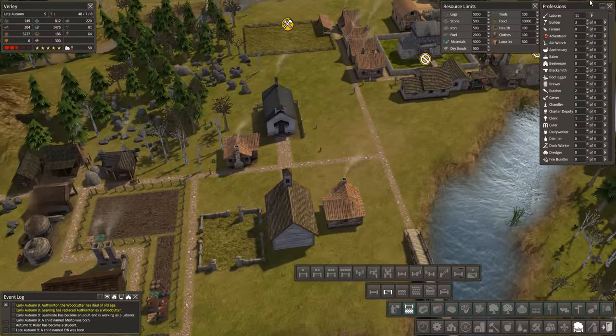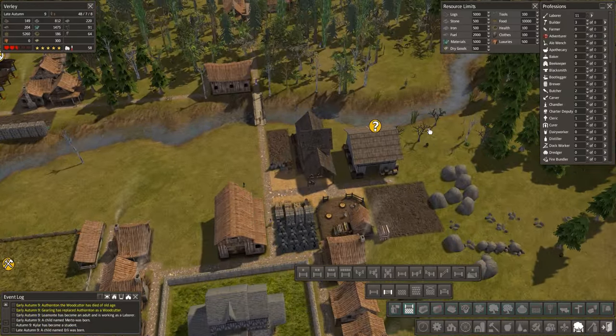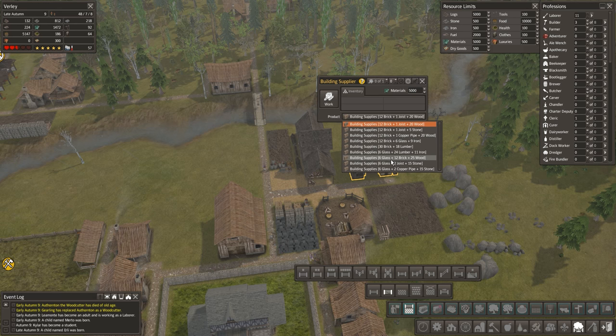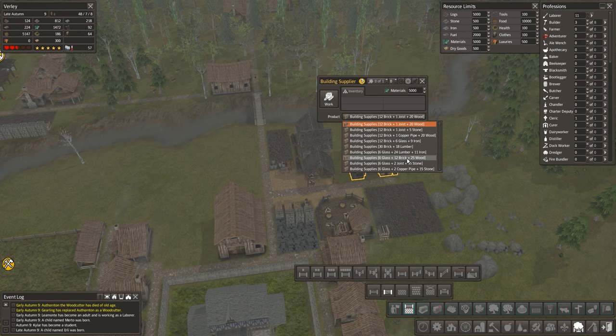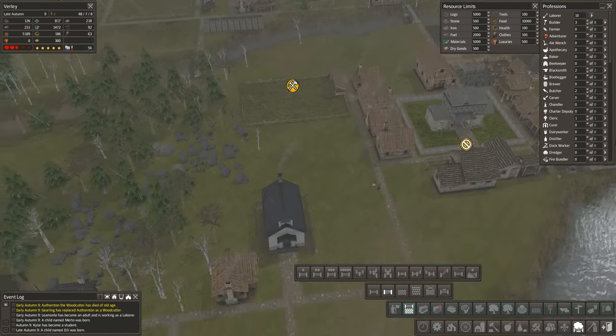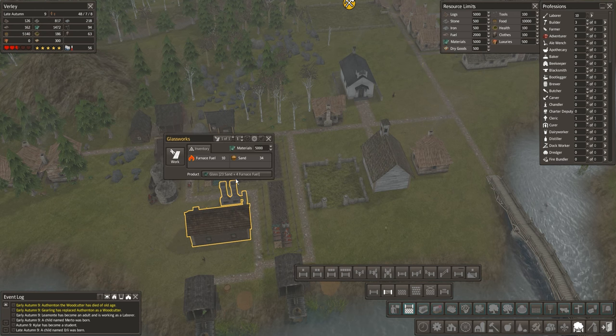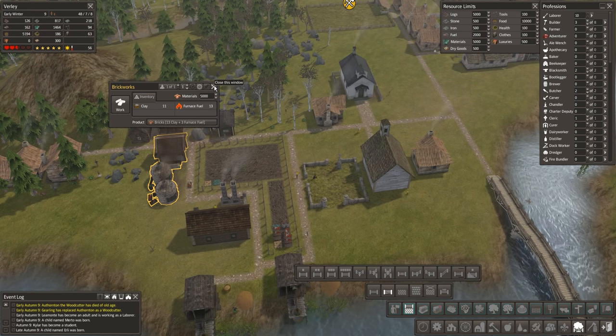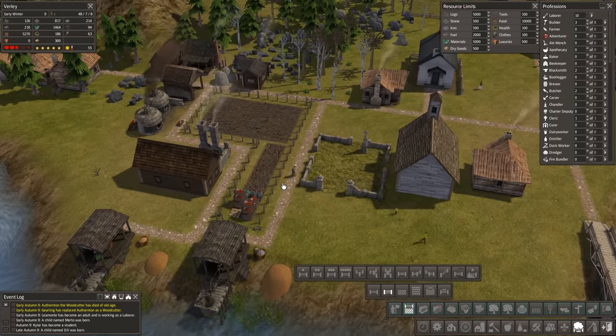I'm going to start the production of building supplies because we're going to start needing them. Which is the best option — we can't do choice bricks or glass. Well, bricks take less clay to make than glass, so possibly that one: 25 wood. If we look, it takes 23 sand versus 13 clay, so it seems like the obvious choice to go with bricks.